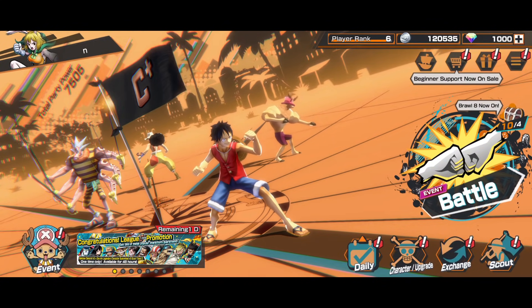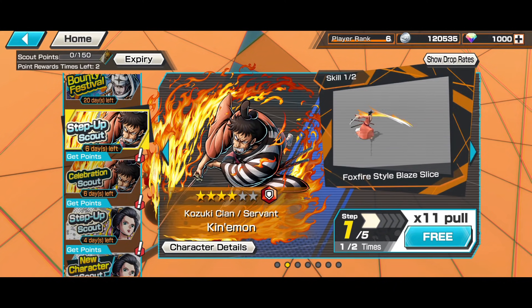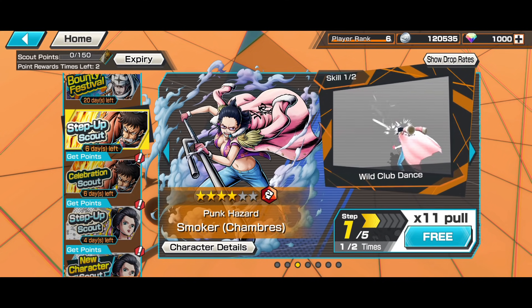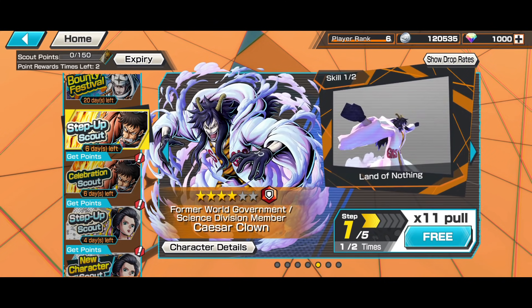Let's go ahead and take a look at the scout. Previously we analyzed that the scout at first doesn't look that bad, but the rate is actually 0.5% per featured unit. There are 6 featured units. First one is Kiemon, which is really really good as a runner. Then we have Smoker, who is not too bad as an attacker.